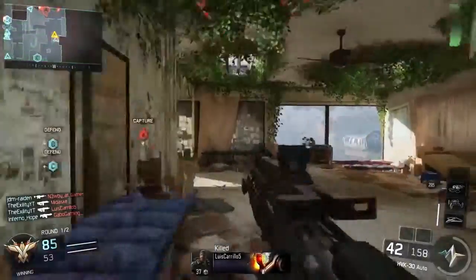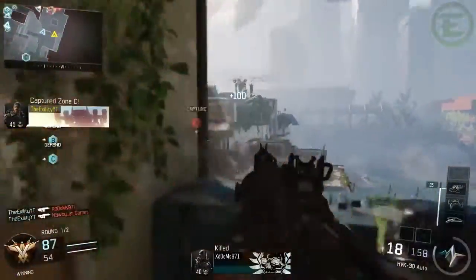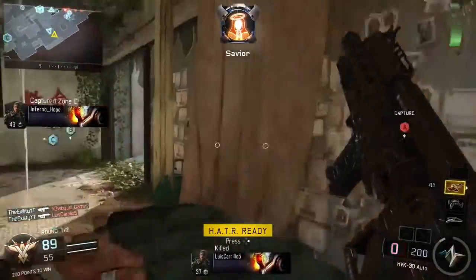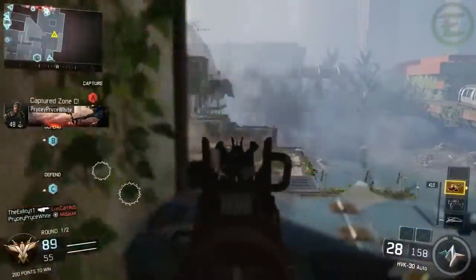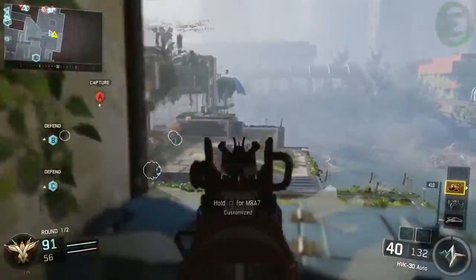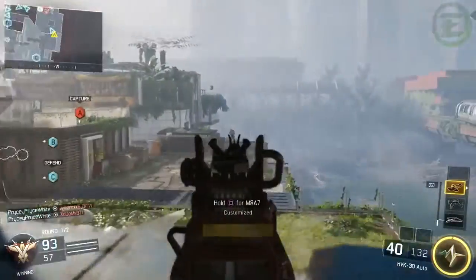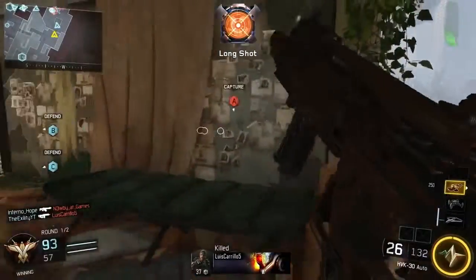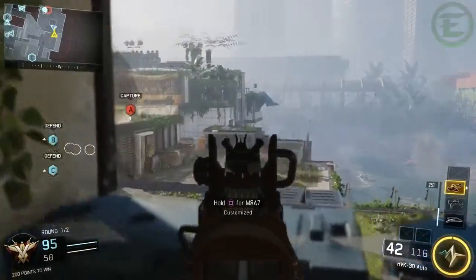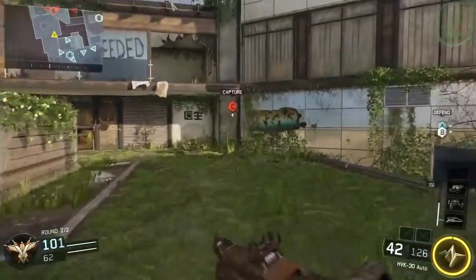SMGs are very good for this method. Obviously getting headshots with one-shot kills on a sniper rifle is very difficult, and not aiming down sights doesn't help for snipers at all. But for SMGs, assault rifles, and shotguns — if you're going for one-shot kills with shotguns — just aiming generally up toward the head is a really good method. You may not kill enemies every single time since you won't land as many shots, but when you do land shots it will be in their head and you will get those headshot medals.